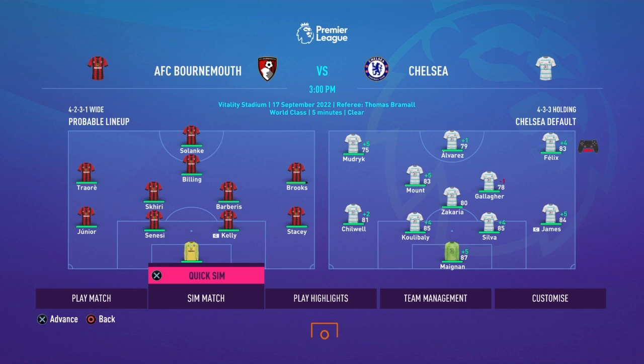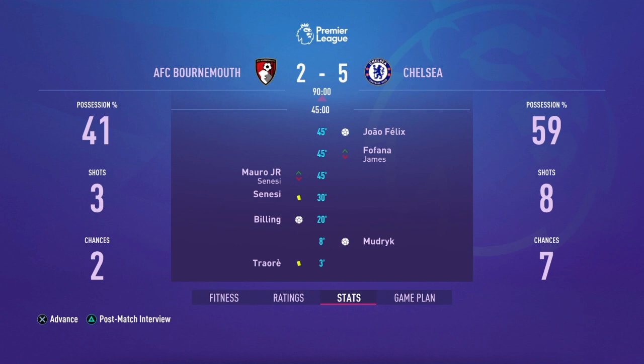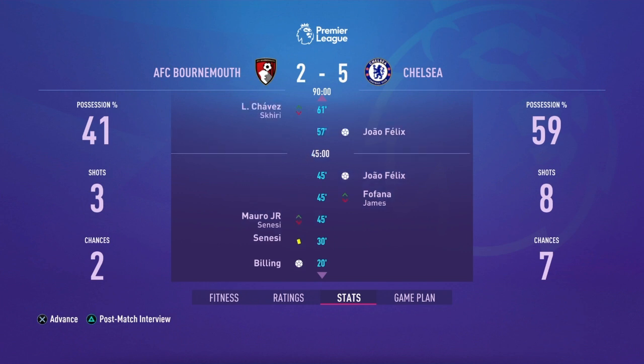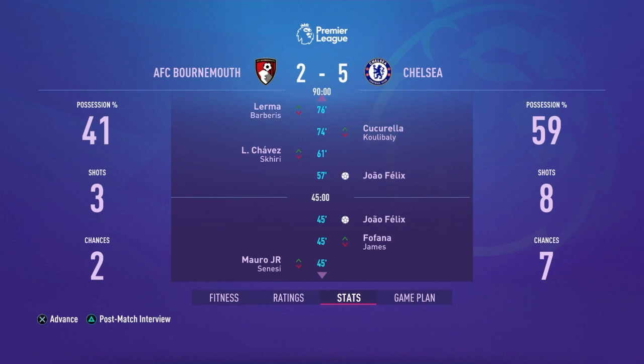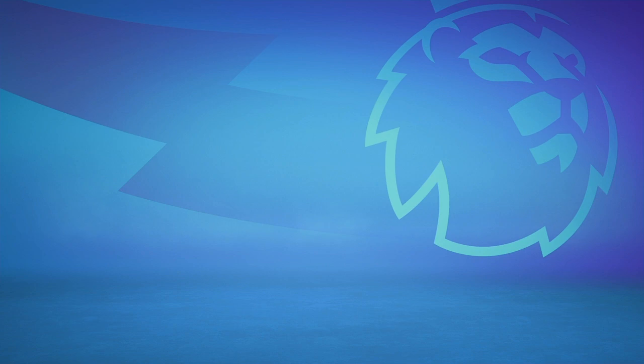A quick sim against Bournemouth — it's a 5-2 win. It starts in the 8th minute with Mudryk, the Ukrainian winger scoring — I think that might be his first goal for Chelsea. Then Bidding equalises in the 20th minute. Joao Felix scores on the brink of half-time, again in the 57th minute, and gets a hat-trick in the 78th minute. Mason Mount scores in the 81st, then Bidink gets a brace in the 86th. Still a 5-2 thrashing.